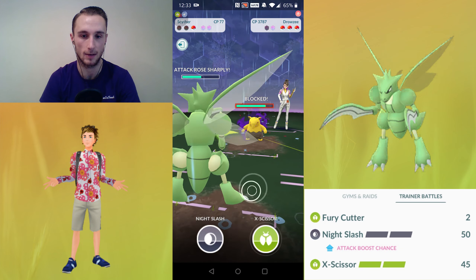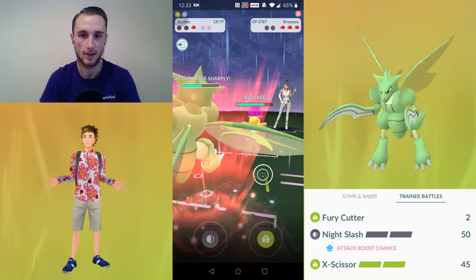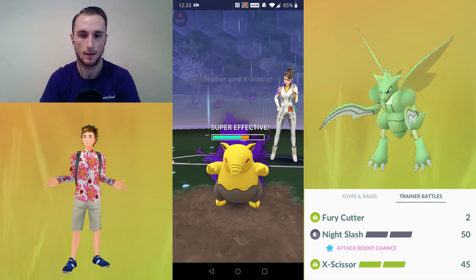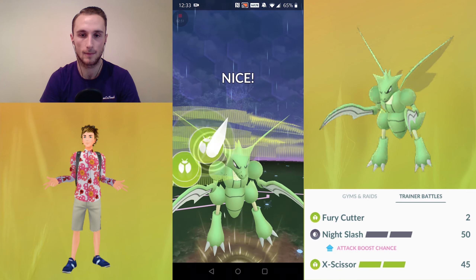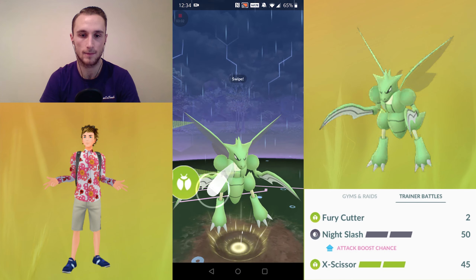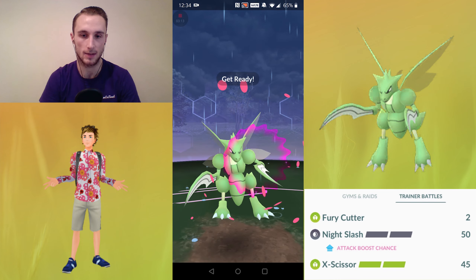Now we've got two Night Slashes stored up — we didn't have to charge that at all. They're going to shield, and now we can hit seven Fury Cutters between each charge move. It's not necessary to charge up but we do it anyway. Now we've got the second attack boost. We're going to hit another seven before we throw the X-Scissor — one, two, three, four, five, six, seven — throw another X-Scissor, and then throw another X-Scissor.